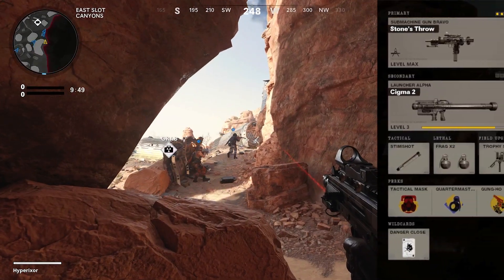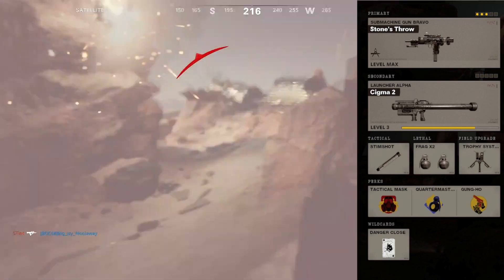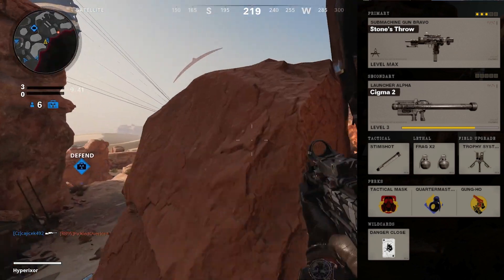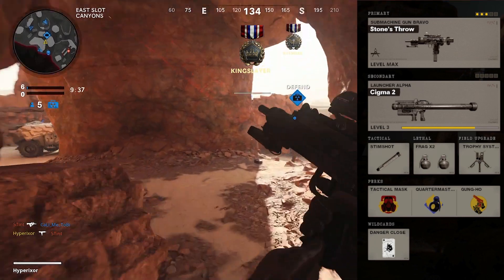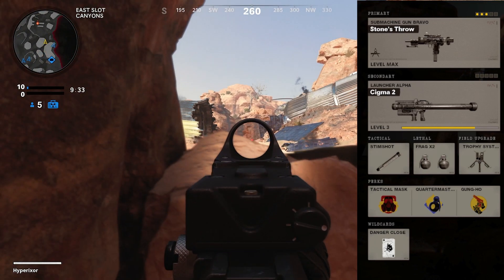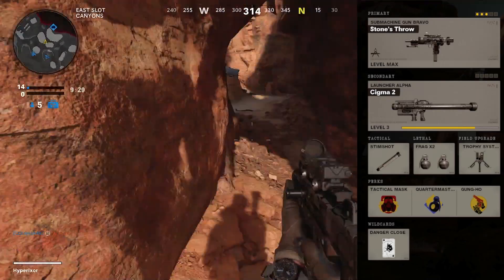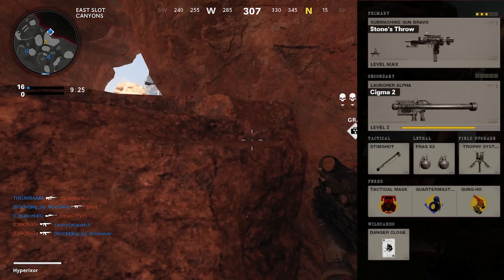For this video we have got the following loadout: we have the Stone's Throw Melano 821 blueprint, which can be unlocked by getting to tier 45 in the Season One battle pass. This improves firepower, accuracy, and ammo, but does decrease speed performance. We also have the Sigma 2 launcher.